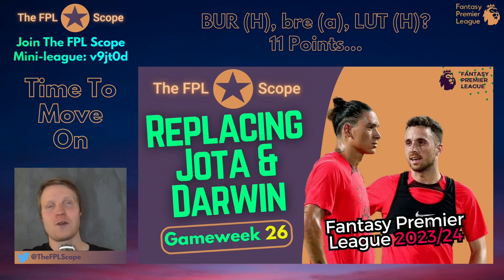We need to replace them, and there's a conundrum with how to replace them — especially Jota. Darwin is pretty easy to figure out, but Jota has so many different directions you can go, depending a lot on your chip strategy going forward. If you're free-hitting in GW29 or potentially wildcarding in GW27, your transfer for Jota this week will be pretty different than if you're going ahead with no chips until wildcarding in GW30 or 31. If you have a lot of players for GW29 already and need a replacement for GW29, you have a limited set of options.